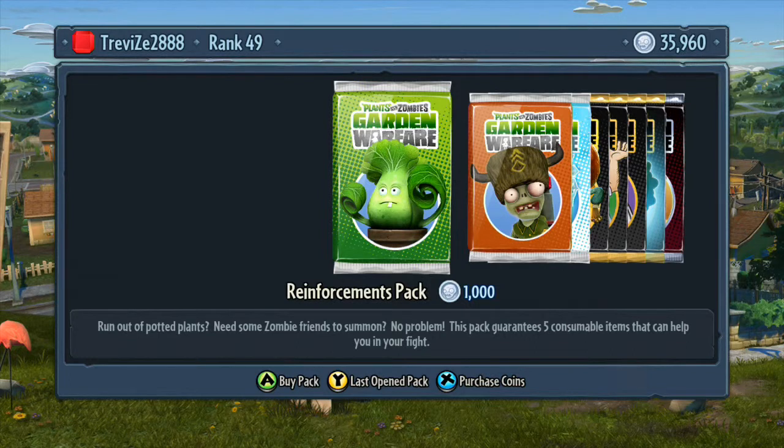The different kinds of packs: there's the Reinforcements pack, which costs only a thousand coins. This gives you five consumable items — plant pots and zombies that you can summon for Gardens and Graveyards, as well as a few other modes.